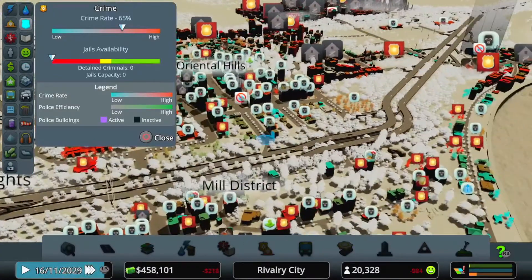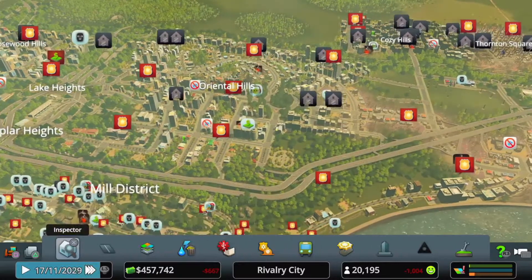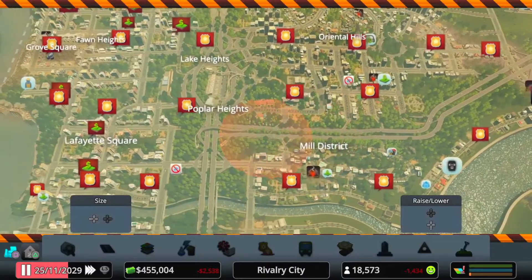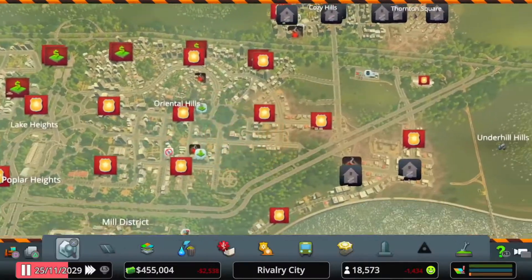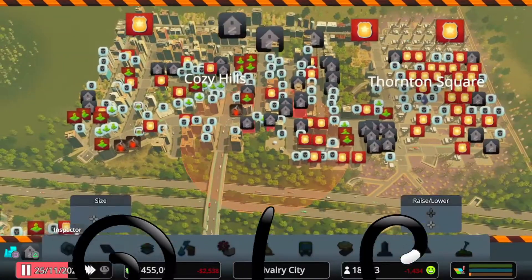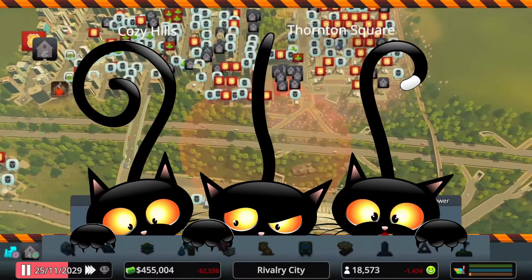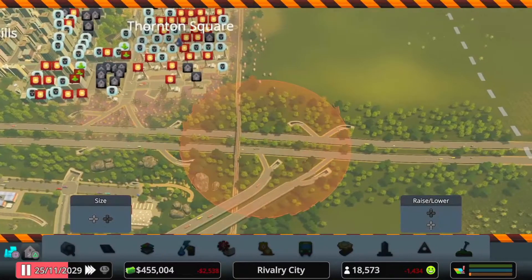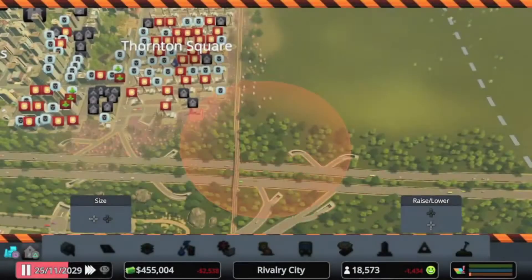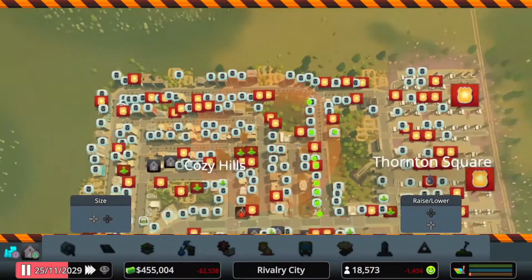I'm still going for that goal of 40% crime for two years. Because there are loads of abandoned buildings — a quick way to get rid of all these abandoned buildings rather than deleting them one by one: on PlayStation, press square to go to the destruction menu. If you hold triangle it gives you different settings — usually it's on default, but if you put it on abandoned buildings, you can just delete the abandoned buildings. You can scroll across like this to delete just the abandoned ones.